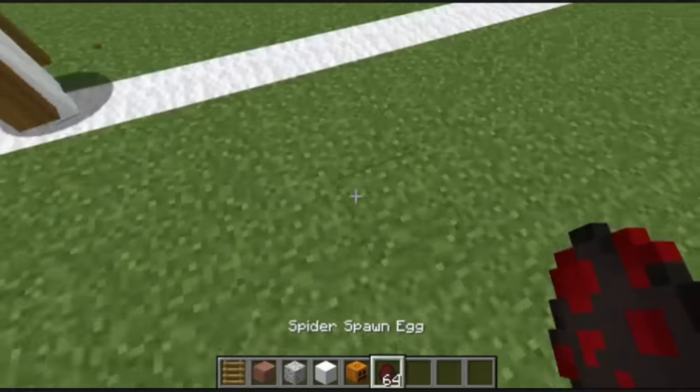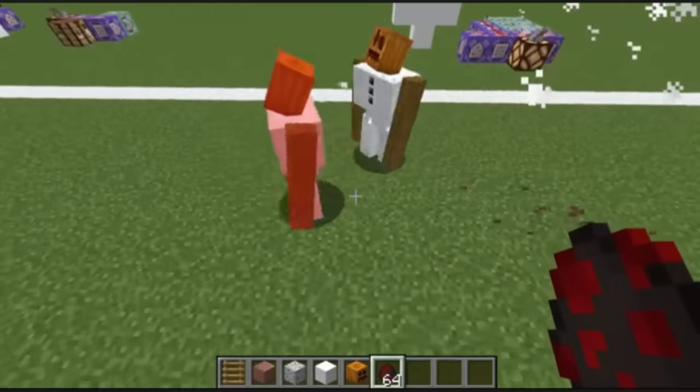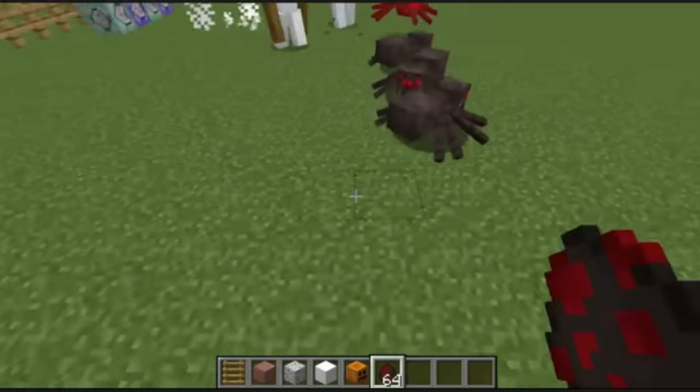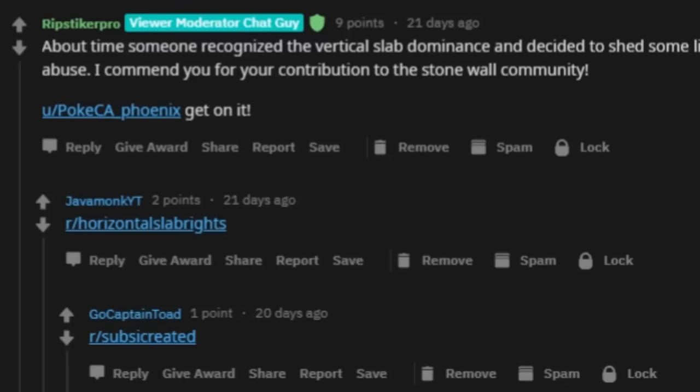Oh my god, what should you do to that face? They've got button-up shirts now — but they're still killing. You've got them throwing snowballs at those spiders. I love it, that deserves an upvote. When everyone is talking about vertical slabs, sad horizontal wall noises. About time someone recognized the vertical slab dominance. Thank you, Ripsticker Pro. I'm still not gonna make it.